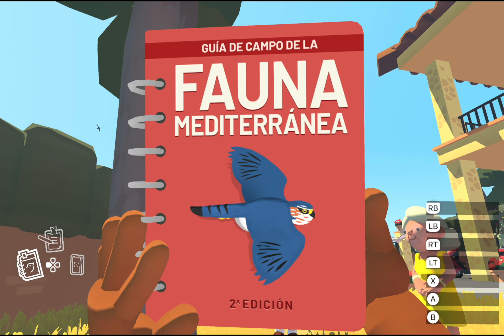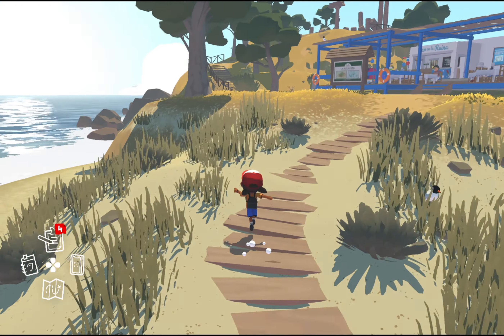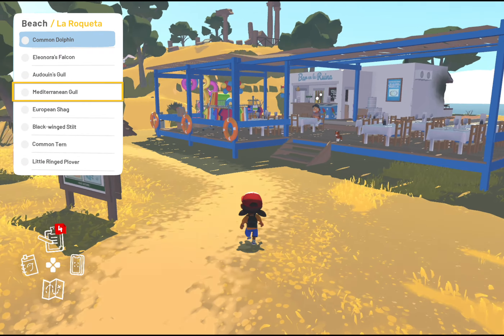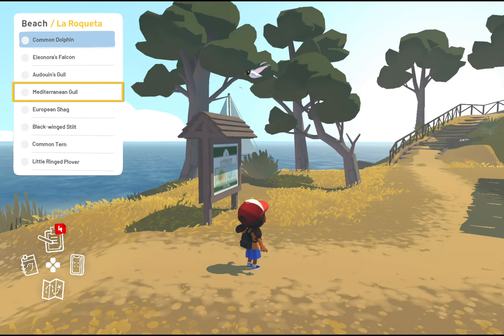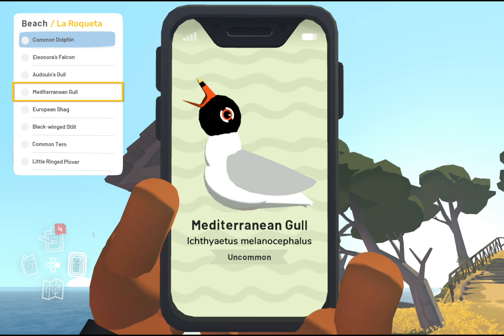Welcome everybody to this very compressed walkthrough of all the animal locations in Alba: A Wildlife Adventure. We'll be going through all the biomes in the order as they are in the book. We're going to start out on the little island, La Roqueta, with the first bird being the Mediterranean gull.